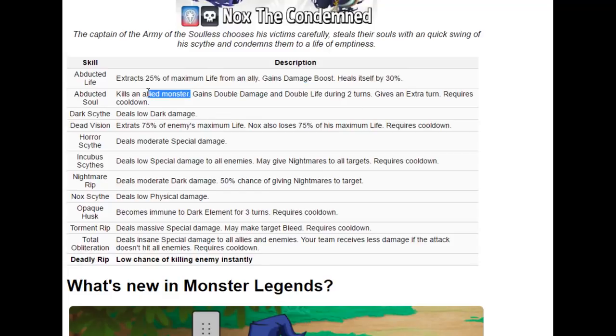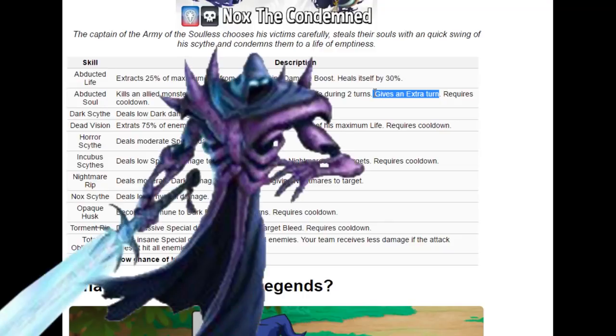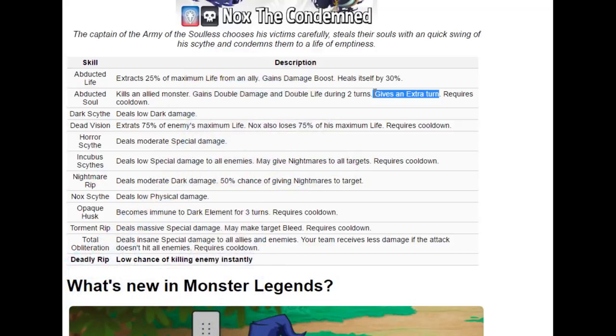Let's take a look at the next skill — Abducted Soul. It kills an allied monster, and you gain double damage and double life for the following two turns, plus an extra turn. For comparison, Raw Zul removes half the life from all his teammates and gets triple damage and an extra turn. Nox kills just one ally, gets double damage — not triple — but he also gives himself double life, and both monsters get an extra turn. That is pretty awesome.